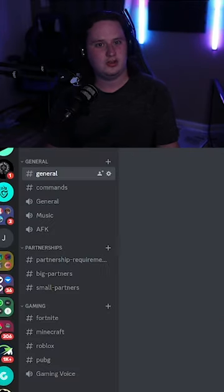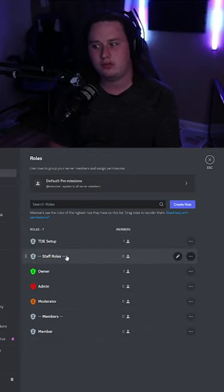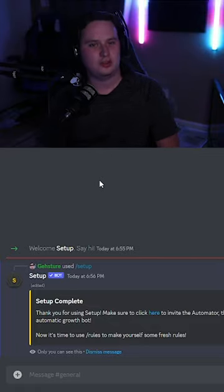And just like that, it's got your server set up. If you want to come into the roles and check your roles, it created all the roles for you, even with role separator roles, which is pretty cool. And that's a foundation for your Discord server in less than 60 seconds.